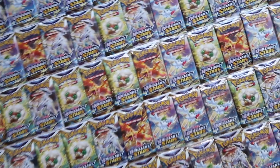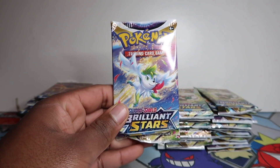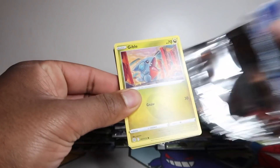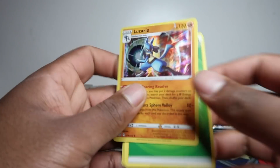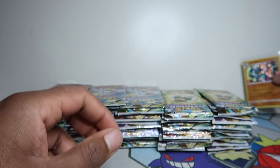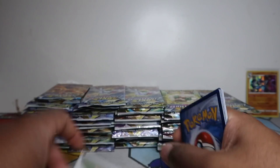Hopefully you get some good pulls guys — make sure to like and subscribe. The cards we're hoping for are obviously the rainbow Charizard and the alt art Charizard. Those are two cards I'd love to double up on. We're starting off with a Lucario holo. The rainbow Charizard I've literally only got one of, pulled on the channel. I've pulled a few of the alt art Charizards now.